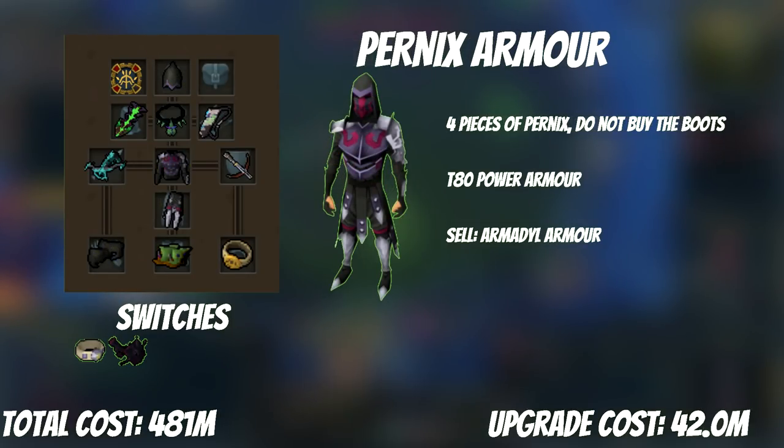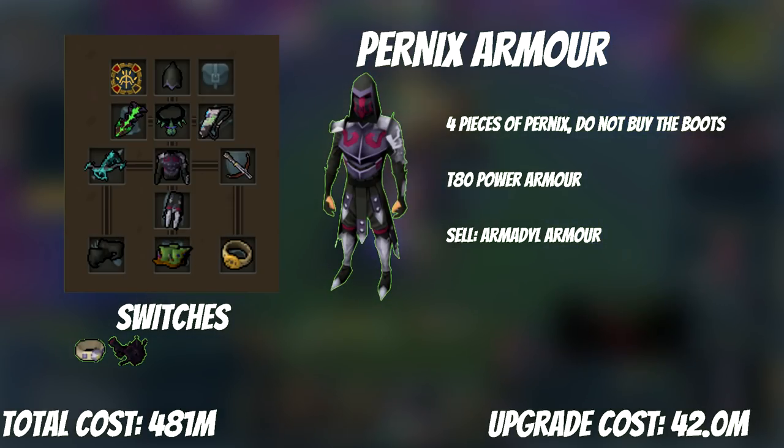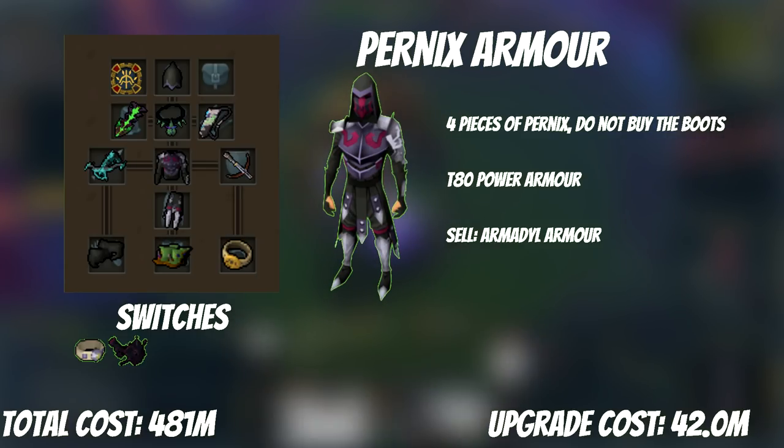To continue our theme, we're going to upgrade the rest of our armor and get the four pieces of Pernix we don't already have. Since we aren't buying the boots — we already have Fleeting Boots — and we can sell back our Armadyl gear, the net cost of upgrading to Pernix is only 42 mil. The real benefit of upgrading your armor to the next tier is not the DPS boost but the extra armor stat, because the less damage you take, the more you can focus on DPSing.